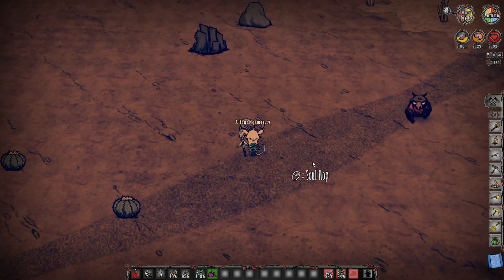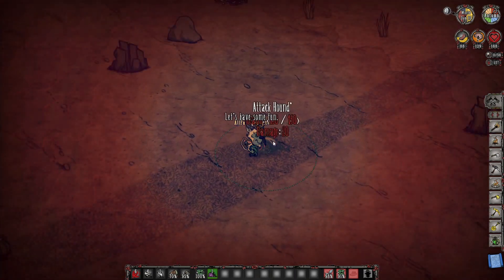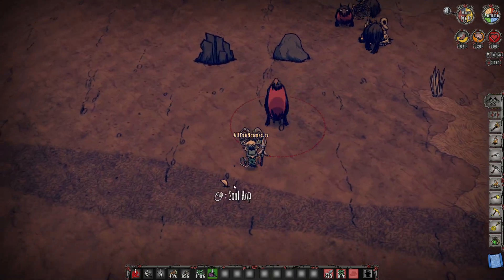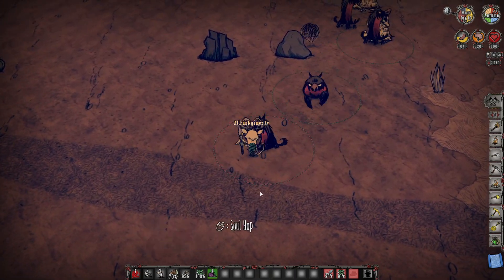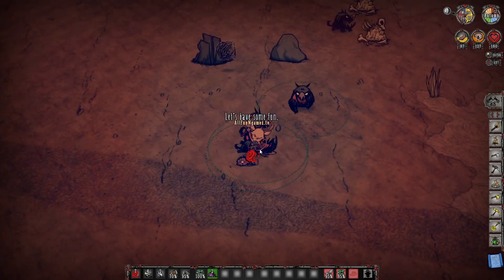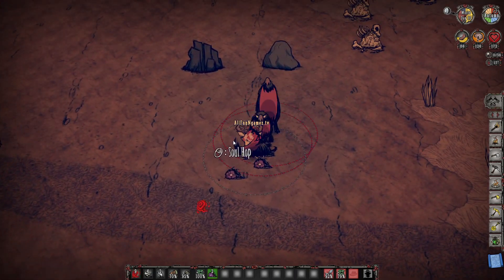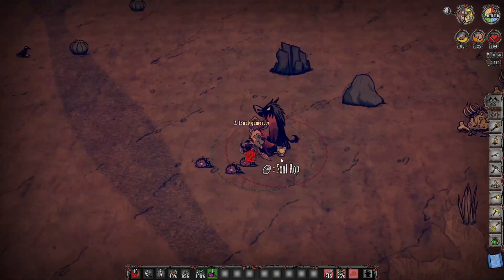Once you finally have your armor and you finally have something to attack with, it's time for us to get a little bit closer to what I'm about to show you here, and that is hound mounds. Hound's teeth are one of the most important things to keep in Don't Starve Together, as they will give you one of the best ingredients for making none other than the tooth traps.